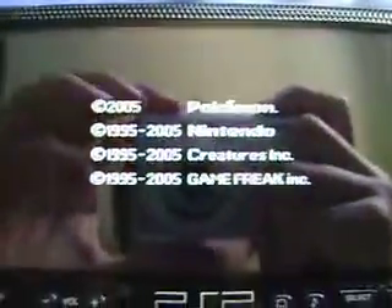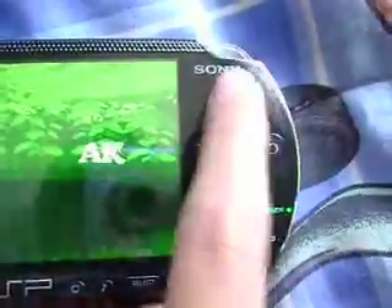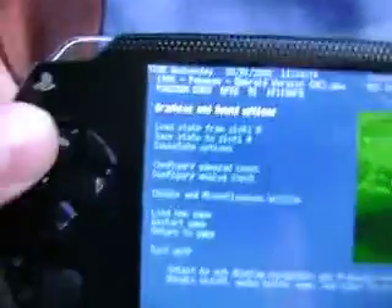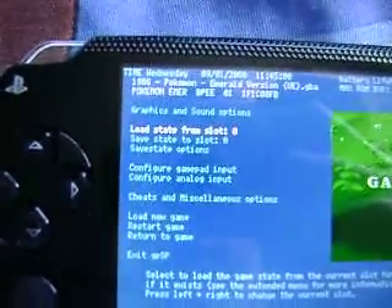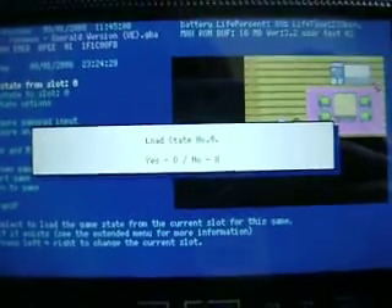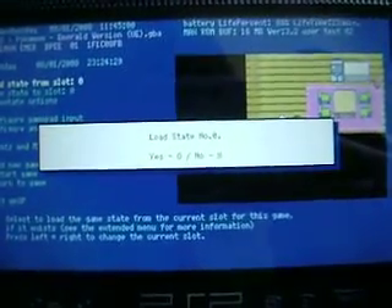First I'm going to load up Pokemon Emerald. You just press triangle, it'll have this nice little menu, go to load state, up from slot 0, press circle — because that's the A button for this. Then it'll say load state number 0, and then just click circle, yes.